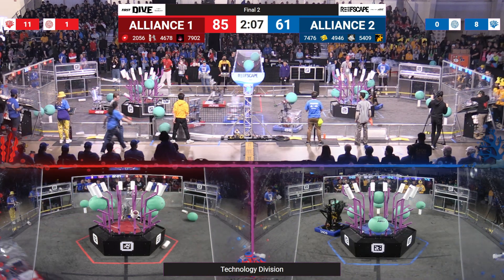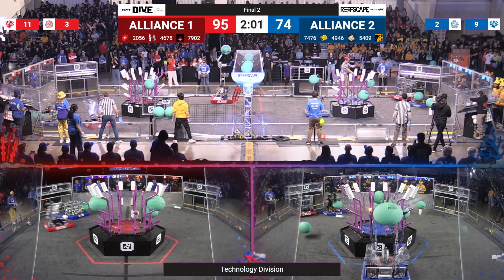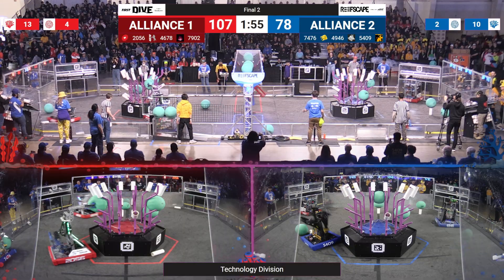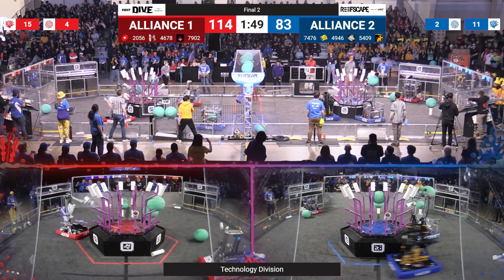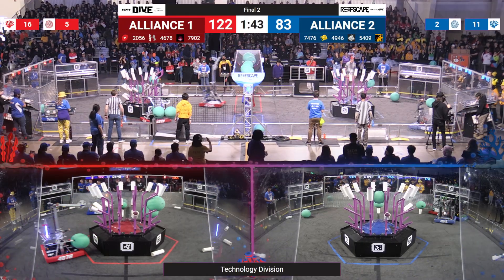But anything can happen — 2 minutes and 15 seconds of these drivers showing what they've got. Notice up on top of the barge, we've got two blue and 2056 adds another one, now there's two on each side. Red Alliance 107, Blue Alliance 83. 5409 skirting around and back they come on this side of the hexagonal reef and they make a deposit. 79-02 on that defense.